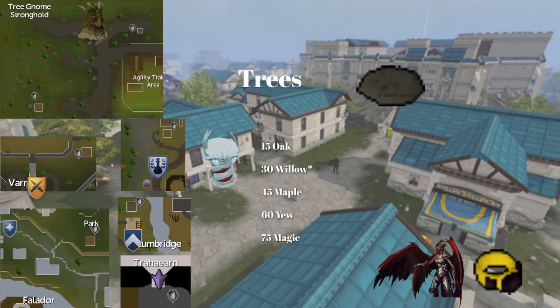Next we've got tree patches. You can get oak, willow, and maple seeds from birds' nests. You can get yew seeds from clue scrolls, Tier 2 Big Game Hunter, or PvM. And you can get magic seeds from Tier 3 Big Game Hunter encounters, the rare drop table, and bossing.